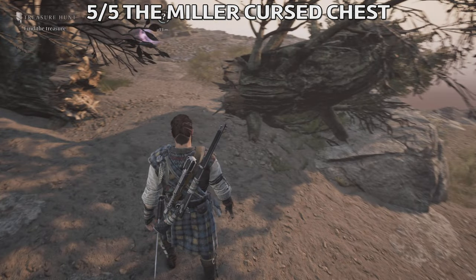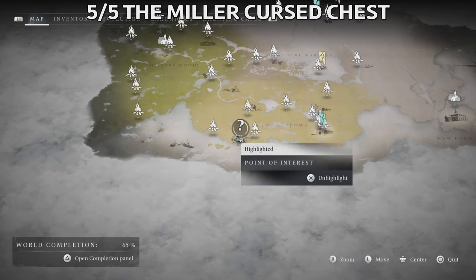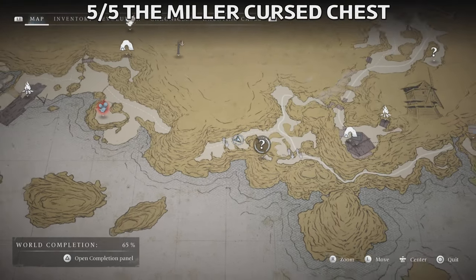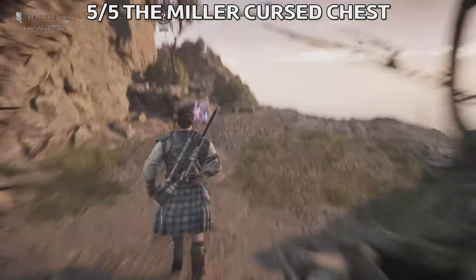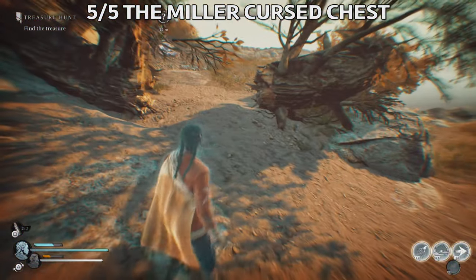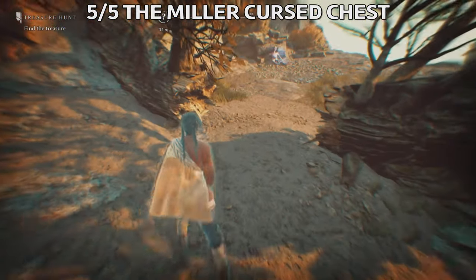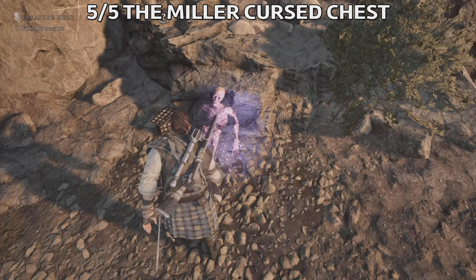And the last one is called the Miller, and it's close by to the mill. Probably you've been here already. This is the location — the question mark is the chest. But we're going to get our first wooden sculpture here. Destroy this with Antea — I've already had it destroyed. Just destroy it with Outburst. Hopefully you have the spell, then get the sculpture.